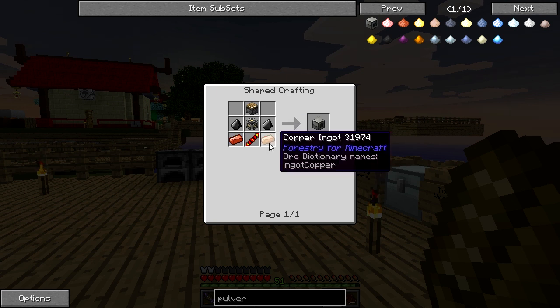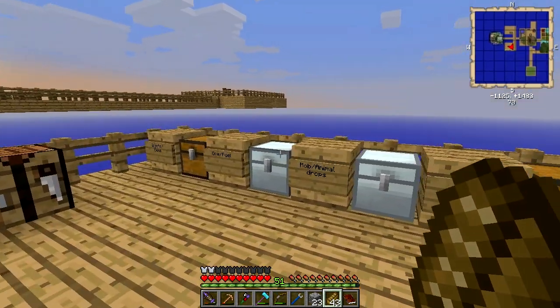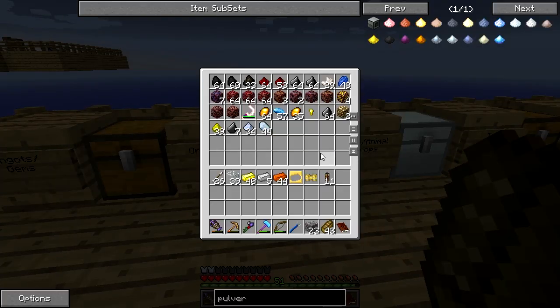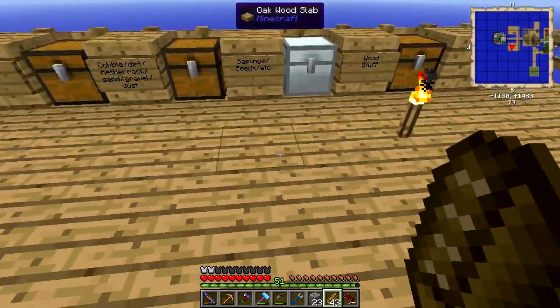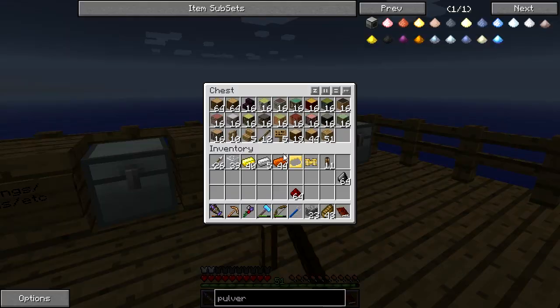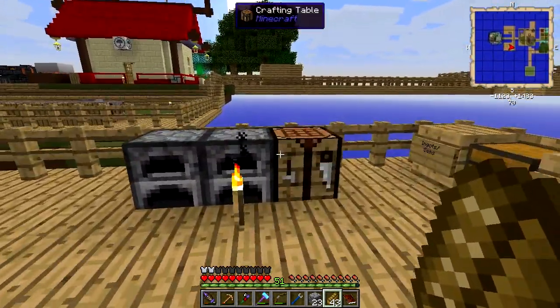We're going to need some flint, redstone, wood and cobble for the piston. Let's get some flint, some redstone, wood — we've got some cobble. Just some planks. Alright, hopefully we can make everything.